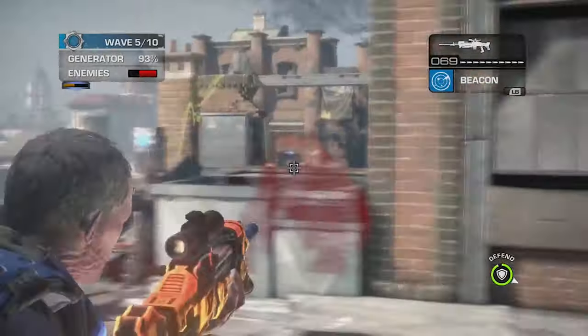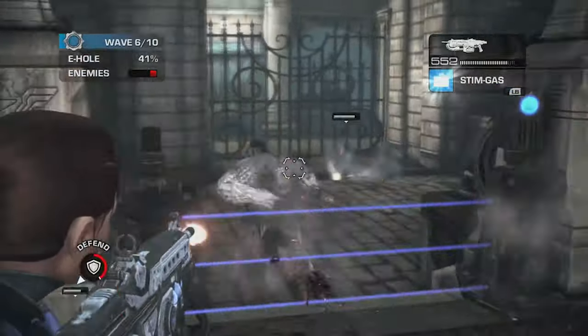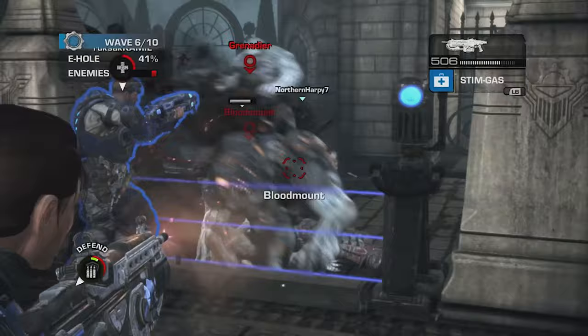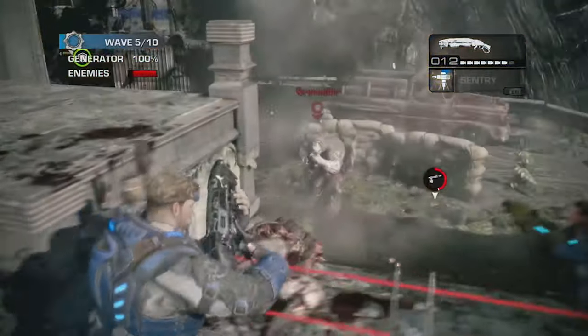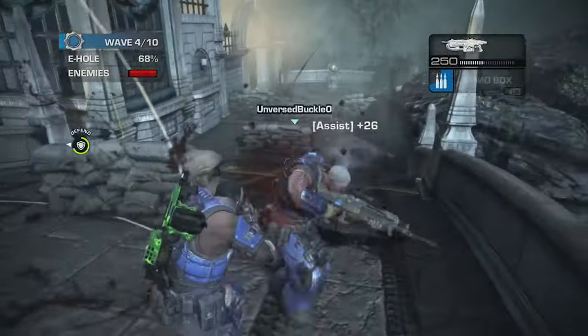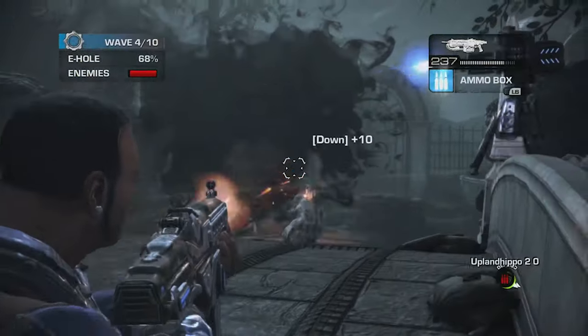It's enjoyable to play as any class, as they're all capable of both active and passive playstyles — sniping from the back with Paduk to take out bigger threats, wielding the Buzzkill with Cole and being able to supply ammo crates to your team, providing cover fire with Sophia while rezzing a downed teammate, or taking out a Locust who's breaking down your barrier only to repair it with Baird. The class-based system is excellent. Survival matches invoke this sense of desperation. Waves can be long and seem to never end, with Locusts relentlessly trying to destroy your fortifications, wipe your team out, and destroy the objective. In a lot of ways, Survival is Horde boiled down to its essence.